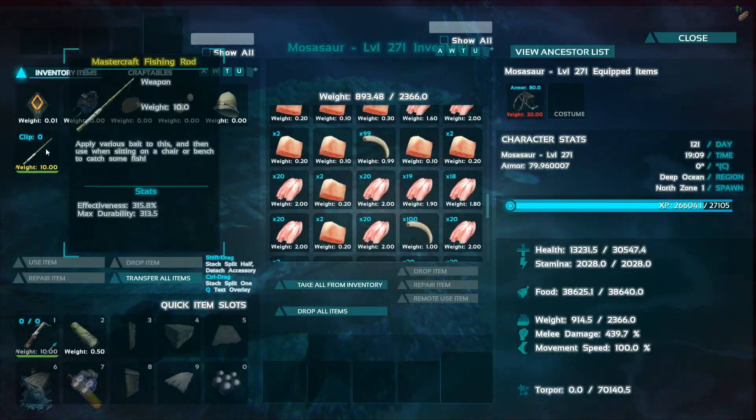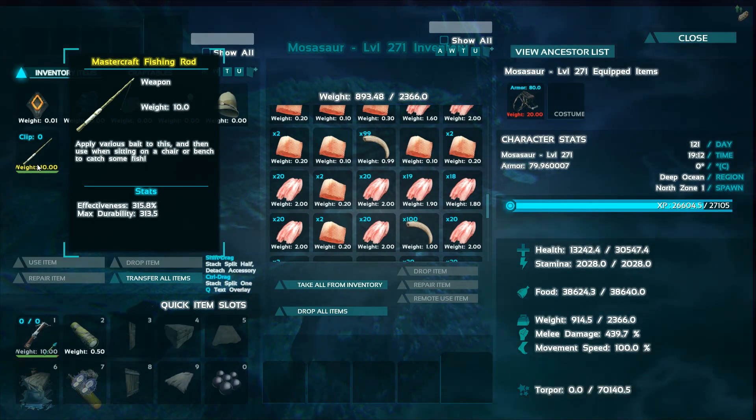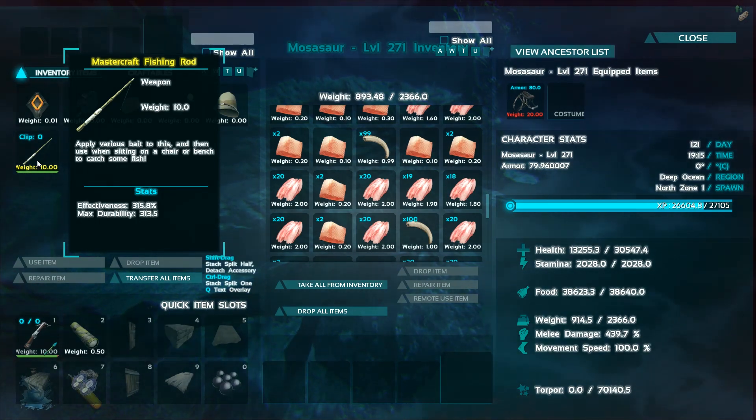We just killed the squid, and this is the fishing rod I got out of it: 315.8 effectiveness and 313.5 durability. Now we're going to go fishing and I'll show you guys how to do that.